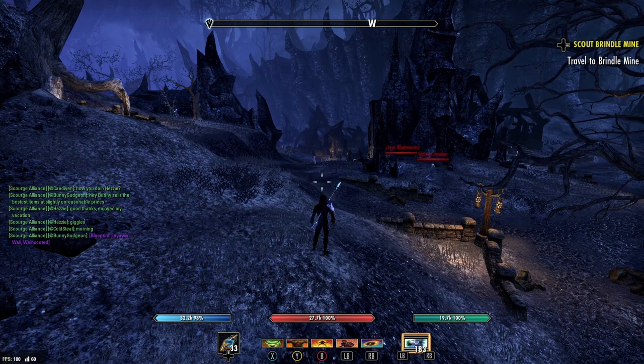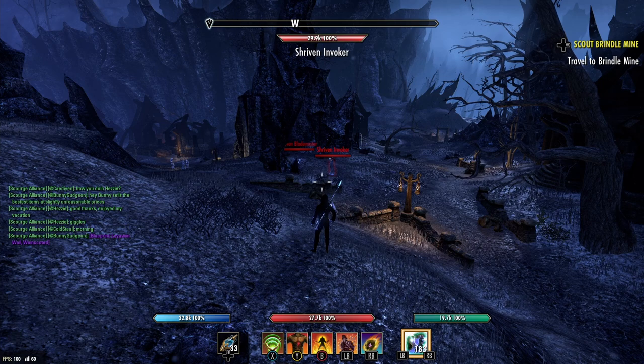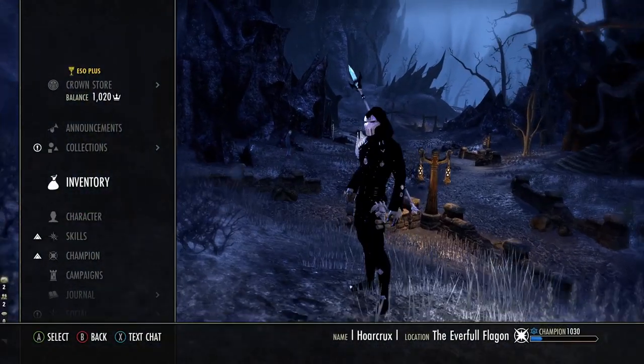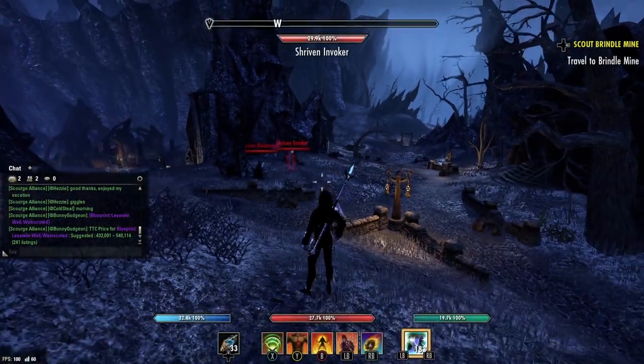I think running these on the same build is very devastating. Dark Convergence pulls everyone in close, and then you proc Hrothgar on top of that — so the AoE is hitting everyone in the Dark Convergence pull. It's super devastating, but you guys need to understand that it doesn't interact the way you think it does.